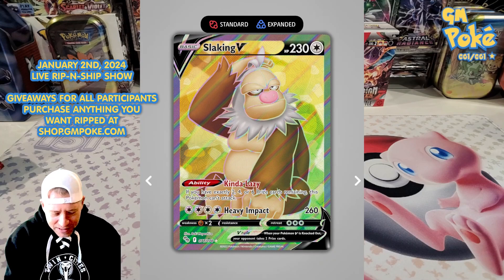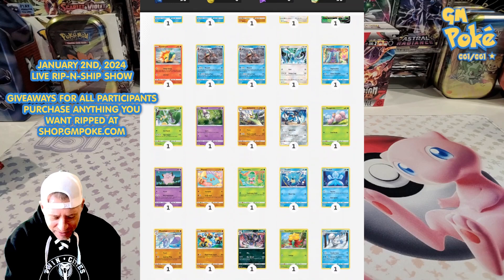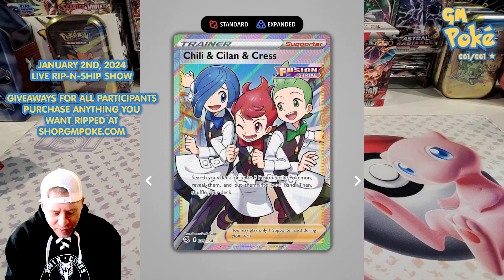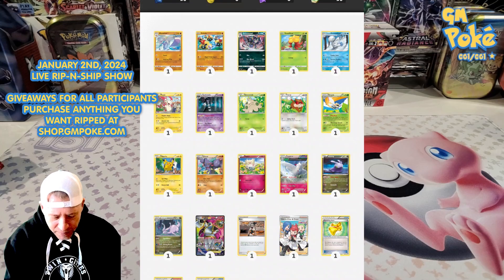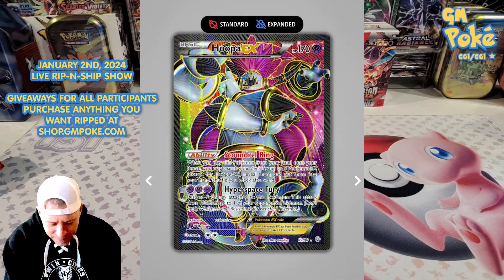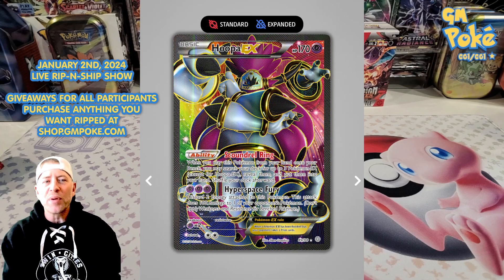Recap of the hits: a Slowking V — I've had a lot of those, not too excited. We opened some older packs today, which was sweet. I did say I never get anything from Fusion Strike, but I did pull a full-art trainer card — very cool. And then this one: the Hoopa EX — look at that bad boy, abilities and everything!